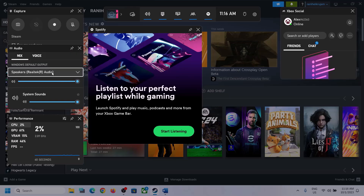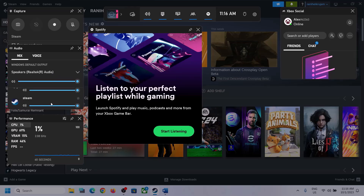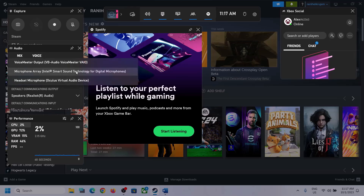Make sure you select the right audio device. Also scroll down and if you find the game in the list, make sure the volume is set to maximum.